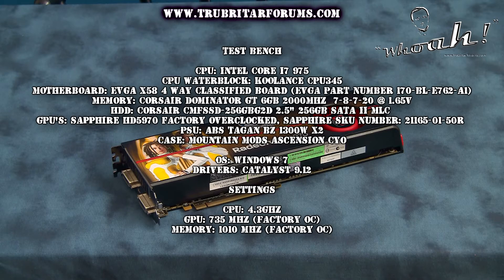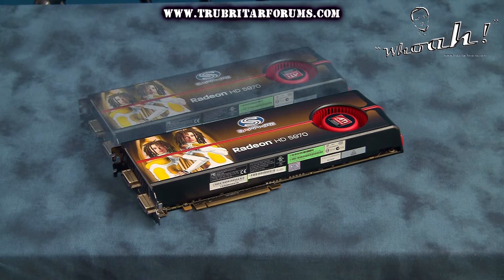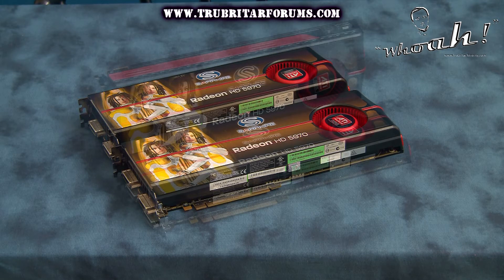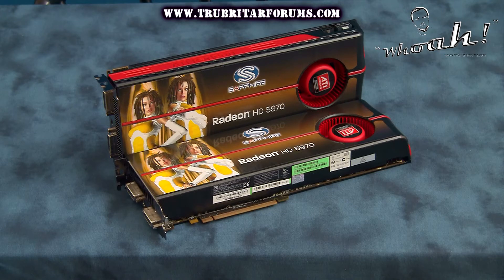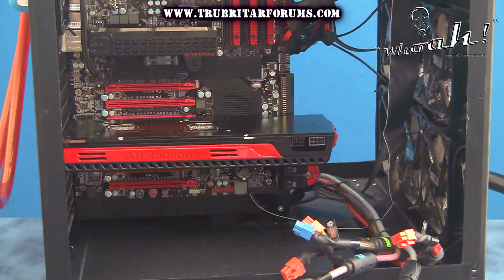Here is the configuration for the HD 5970 graphics card in quad CrossfireX. Again we looked for the fastest factory overclocked card we could find and in the end settled for the Sapphire brand. This Sapphire card is the absolute top gun of the 5970s — the fastest card available to date, even faster than the XFX Black Edition graphics cards. This one is clocked at 735 megahertz on the cores and 1010 on the memory. So let's load these cards again onto the EVJ 4-way SLI motherboard and see exactly what this configuration can do.